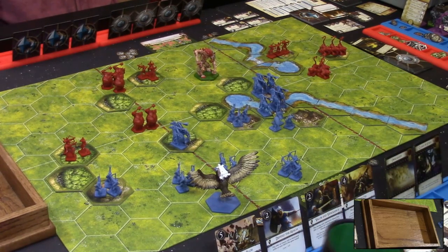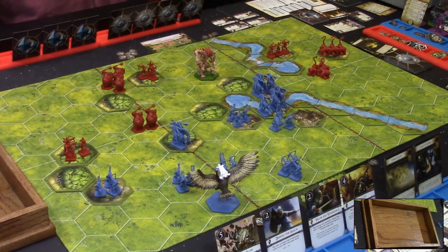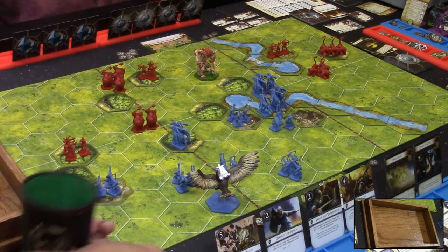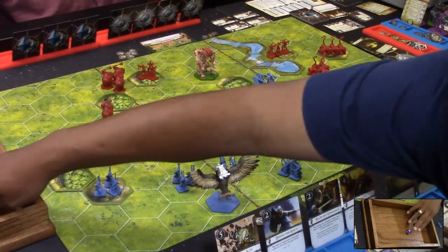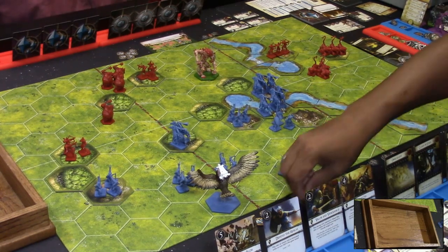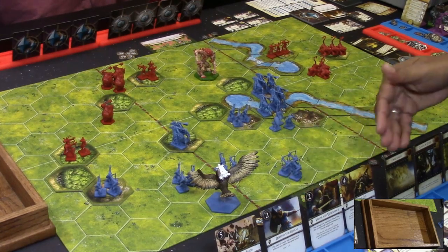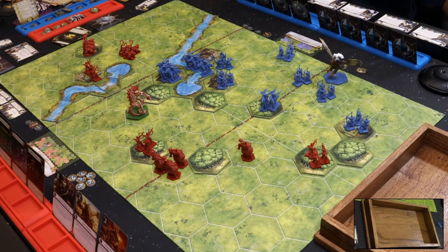Carlos's cavalry attacks, getting one hit and one flag. The Obscenes are now weakened and retreat. Carlos chooses not to advance — he doesn't want to get adjacent to those powerful units. Upkeep: two victory points again for the bridge and the hill. Carlos now has eight victory points to William's seven.